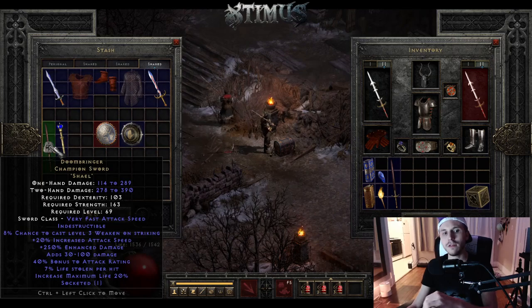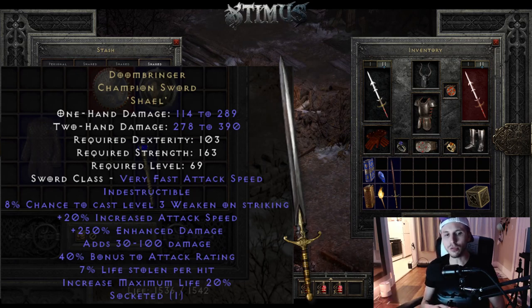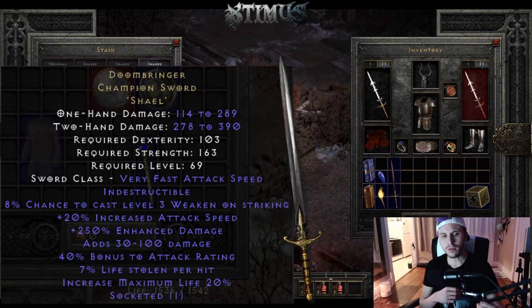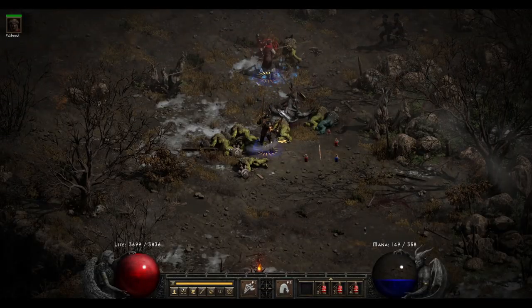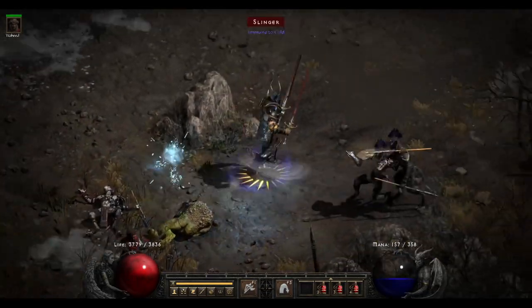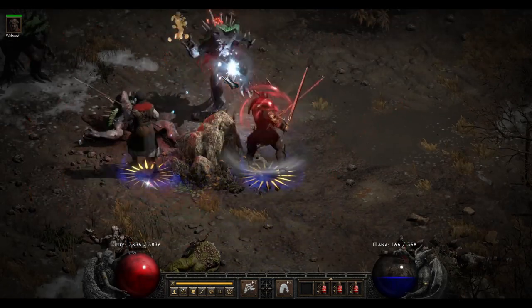The next item on the list is Doombringer. Up to 250% enhanced damage, and it has the chance to cast a level 3 Weaken, allowing the monsters around you to do less damage and really increasing your survivability. 30 to 100 damage, 40% bonus to attack rating, and 7% life stolen per hit. Another amazing thing about this weapon is it has increased maximum life by 20%, and if you're a frenzy barbarian you can dual wield these and get 40% maximum life. It's just a really underrated weapon — no one ever keeps it, no one ever uses it.